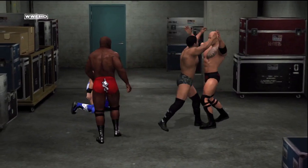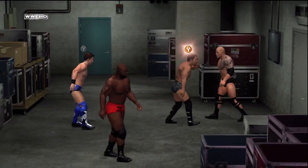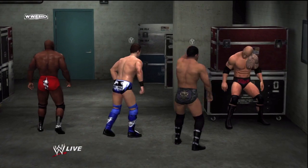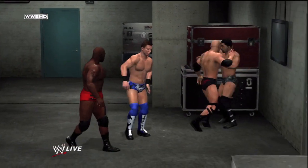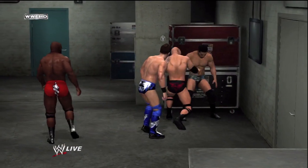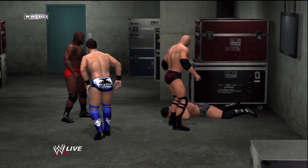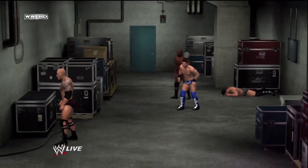You'll see that David Otunga gets a bit feisty and kicks me in the stomach and shoves me into these crates. You see that he's got this little wire indicator above his head? If you press it when he's in this groggy state against an object like this, you'll end up kicking his head in, knocking him unconscious. That's how you do that.